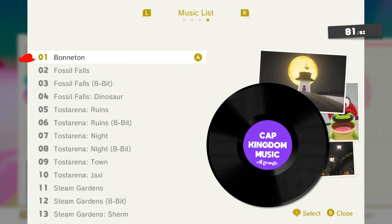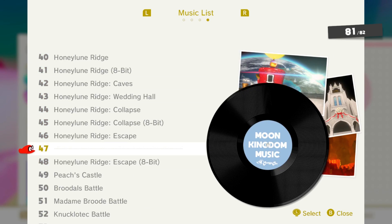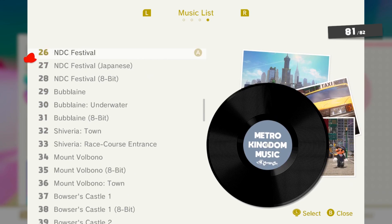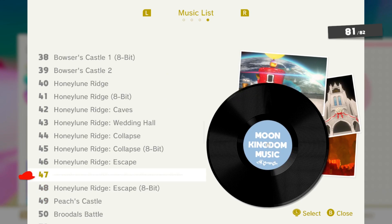Can we do the same sort of thing for the music list? We've got 81 out of 82 — we're missing one. It was in the moon kingdom? It seems weird, there are like no areas in the moon kingdom. I thought it was going to be from that Bowser painting we unlocked in the last video, but there was no new music from that. So it's between Honeyloon Ridge escape and escape 8-bit. There's a pattern here — NDC festival, then Japanese, then 8-bit. So this one should be escape, then escape Japanese, then escape 8-bit. Where in the world do you find escape in Japanese, if that is indeed the case?